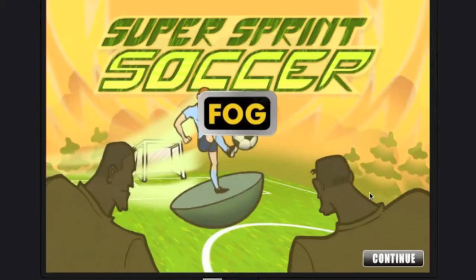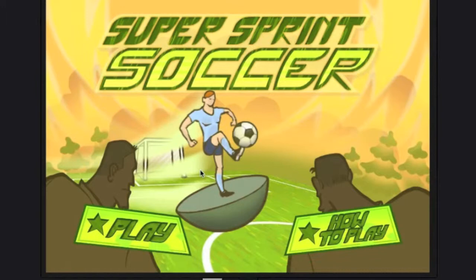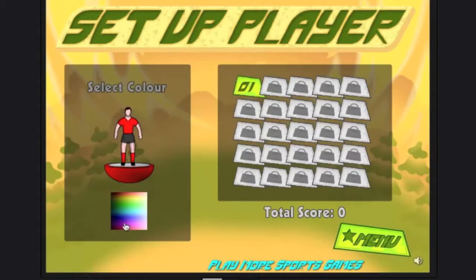To play Super Sprint Soccer, click on Continue. There's a 'How to Play' section if you want to read it. I'll just go ahead and play. You can select your color — I'll just be purple.